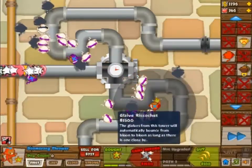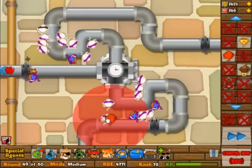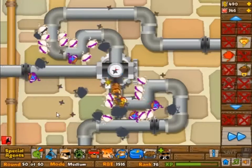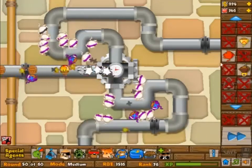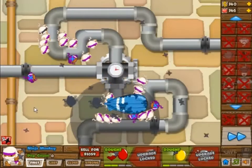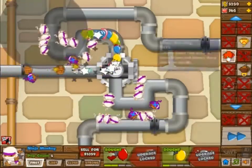Here we go with the special ability again. Round 49 is kind of a big wave, and round 50 of course has two MOABs in it, so it's a big wave as well. This is really the only difficult wave you have to deal with. We have the second MOAB — not really a problem.